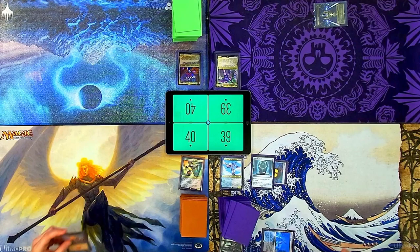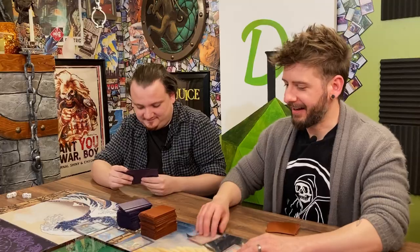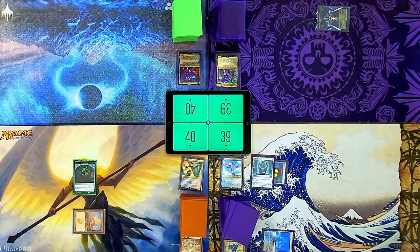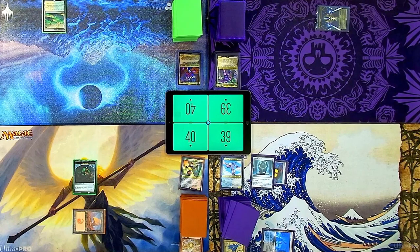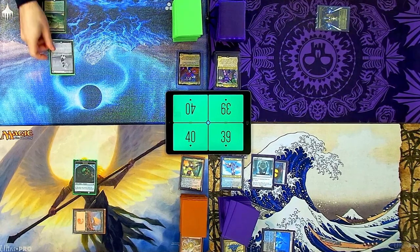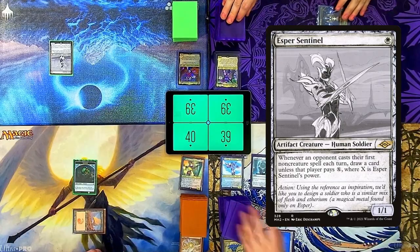I'm going to draw, play a mountain, Strike it Rich — I'll make a treasure and I'll be done. Untap, upkeep, draw. I'm going to play a one-mana land, fetch a basic plains, and cast Esper Sentinel. Screw that guy. And then I will be done.